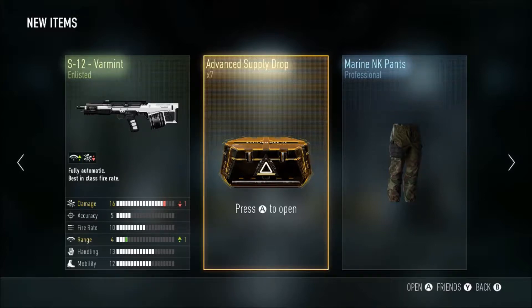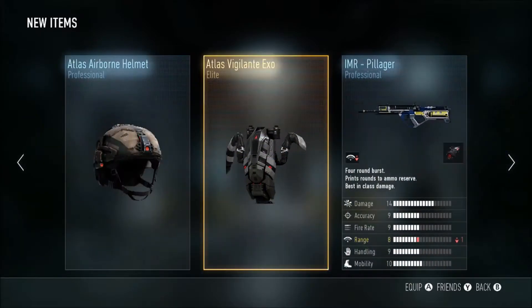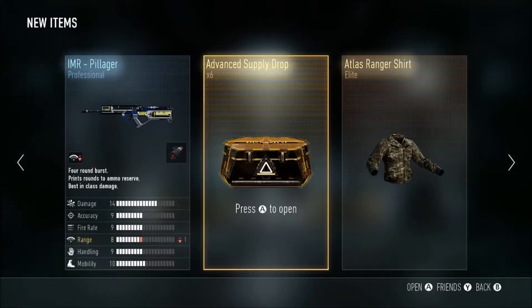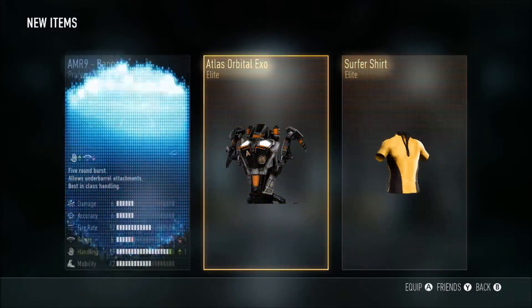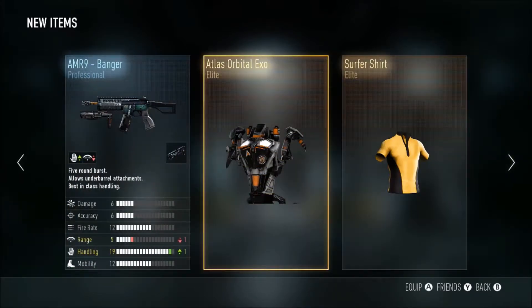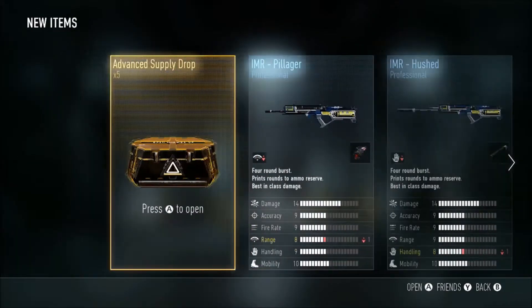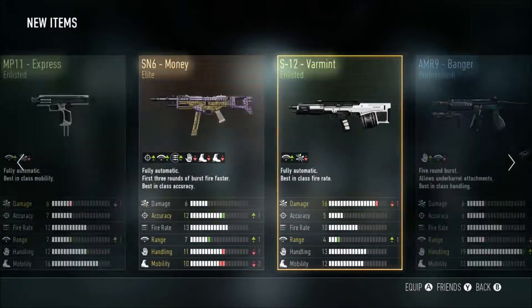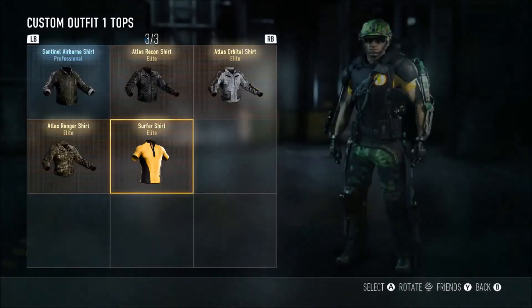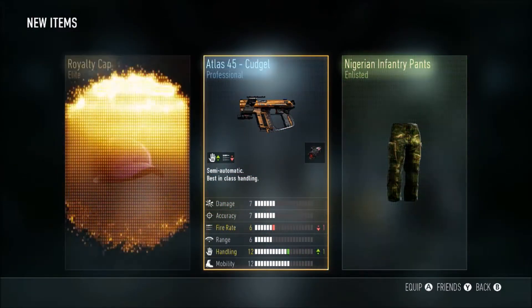I'm having luck tonight. Come and open supply drops when you're happy - see how that helps you. I have all those already but that gives me some XP. Six more to go - happy, happy, happy. Oh, double elite baby! The Atlas Orbital XO that I didn't have - looks freaking tight, I like that orange and white scheme. And a surfer shirt - that looks pretty sick.